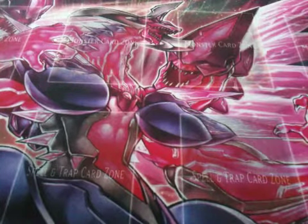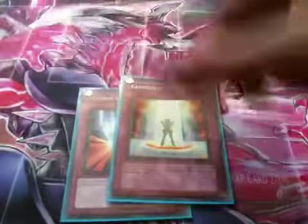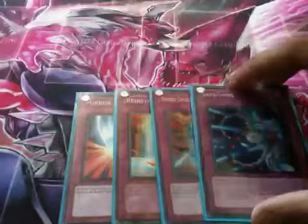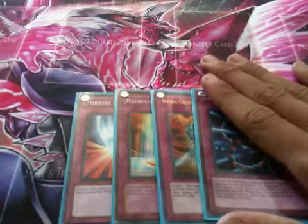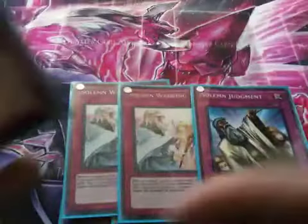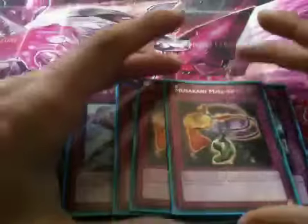Now for the traps, we have Muir Force, Muir Force Truth, Double-Edged Sword Technique, Safe Zone that I just found yesterday — it'll help protect my Shien — the Shi En Brigade, and double Bottomless Trap Hole.